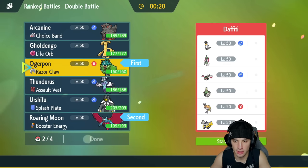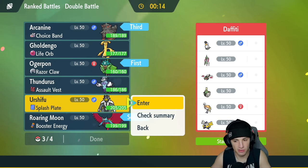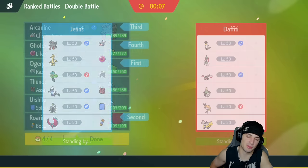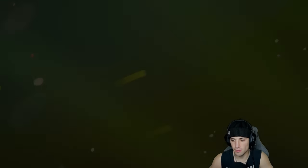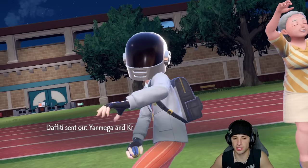I'm going to lead Roaring Moon and Ogre Pond, bring Incineroar Arcanine in the back, and then Goldenglow as the fourth pick — solid with the Life Orb and versatile moveset including Shadow Ball and Make It Rain. Their team has psychic and ghost typings which Goldenglow hits well. That trainer card with the Tyranitar looking at a stone mountain is beautiful!